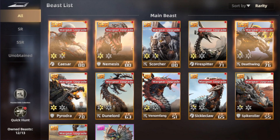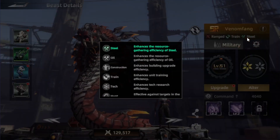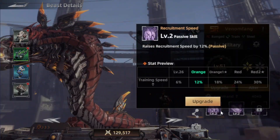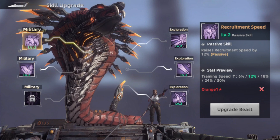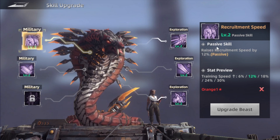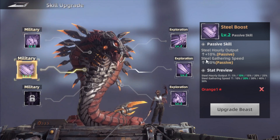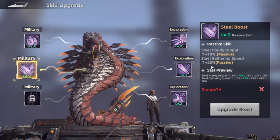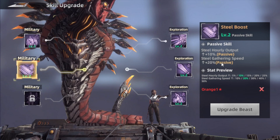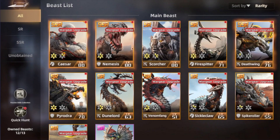The next beast on the list is Venom Fact. Venom is connected to the amount of steel and how fast you can gather it, as well as training troops. Just like Sickly Claw, when you go to the skill upgrades you focus on the Military skills. The first skill is Recruitment Speed, which raises it by 12% at level 2 — and it increases further at higher levels. The next skill is the Steel Boost, which helps with output from buildings as well as gathering. At level 2 it's 10% for hourly building output and 20% for steel gathering speed, increasing further at level 3.